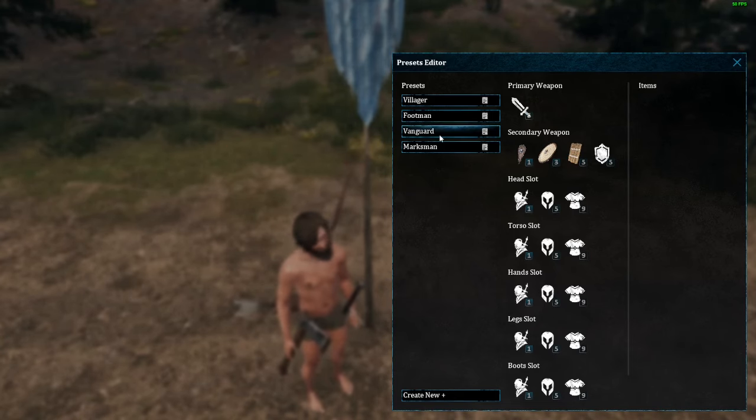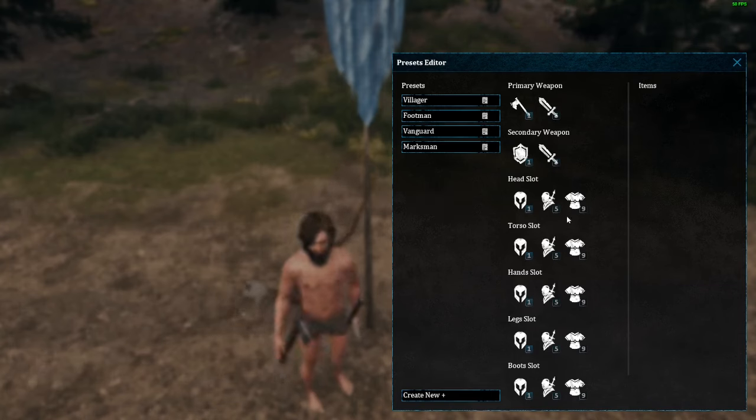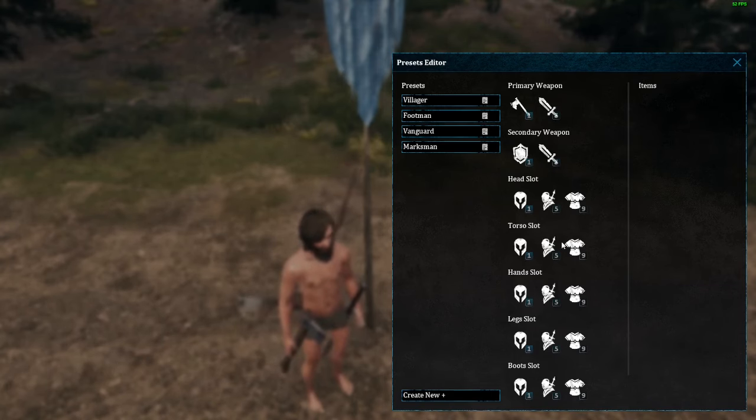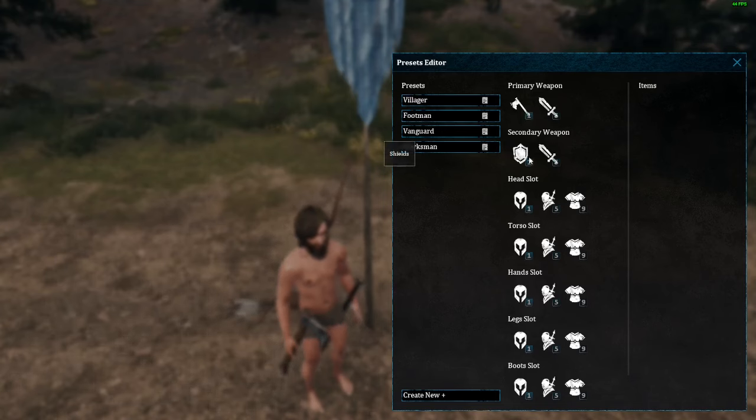So they of course prefer medium armors before they get into heavy armors for the footman. And then if we go to our vanguard, which is our next tier up, they prefer heavy armors before they go into medium armor and then into just regular clothing. The vanguard will prefer a primary one- or two-handed weapon and then get into shields for a secondary if they do not have a two-handed weapon, or if they are using a one-hander then they will go into getting the shield. But the backup to the two-hander would be a one-handed weapon.